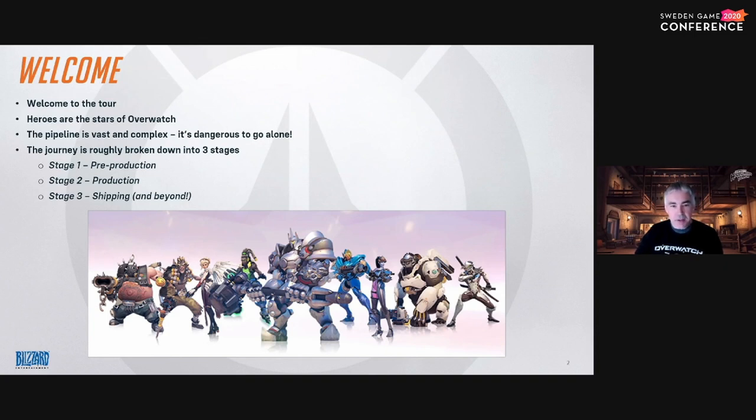I've roughly broken the pipeline down into three stages. The transitions aren't always clean cut when making a hero, but for this talk I'll present an idealized workflow. We're going to start with pre-production, then move on to production when most assets are actually made, and finish up talking about how we ship a hero and make them finally playable for the community. With that said, let's start our journey.